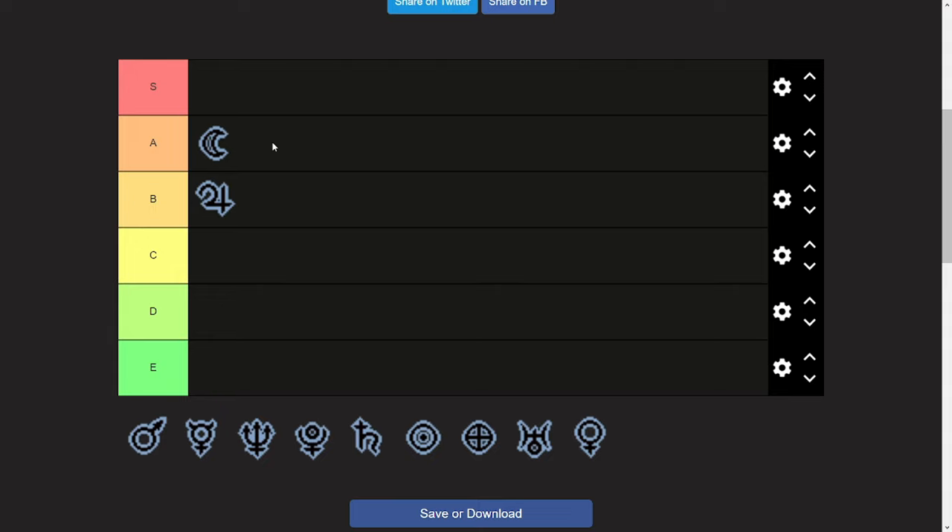Why didn't I put it in S tier? Just because you don't often have access to those secret rooms, or maybe you're in a hurry for Boss Rush or Hush and you just don't have enough time to spend exploring the floor.